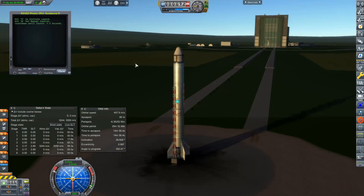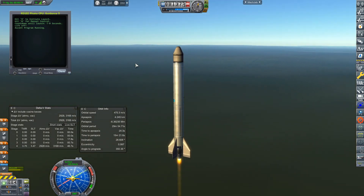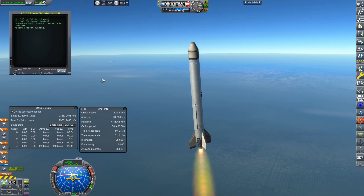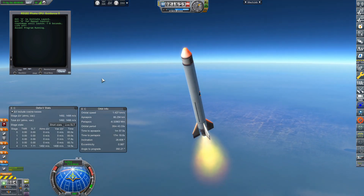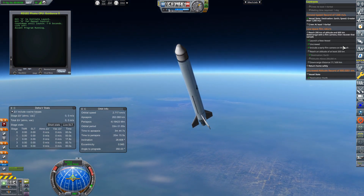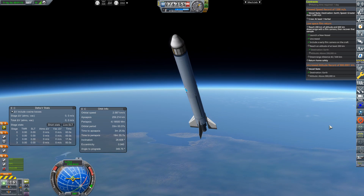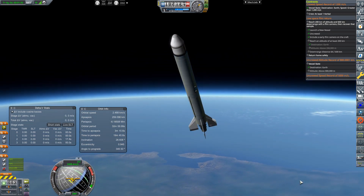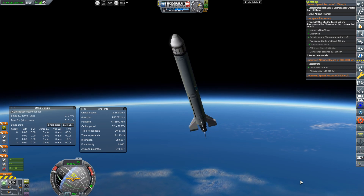With the VAB focused on larger, longer-to-build orbital rockets, funds weren't really coming from the VAB anymore — which is why these supersonic flights were very nice. Interestingly, the more time between accepting supersonic contracts, the higher the rewards. I was waiting around 100 to 200 days between contracts, and the reward went up to over 20,000 funds total between acceptance and completion, which was enough to keep our program afloat.